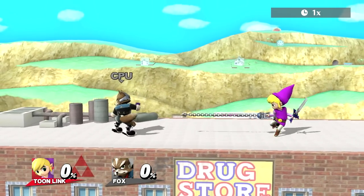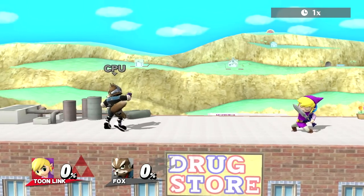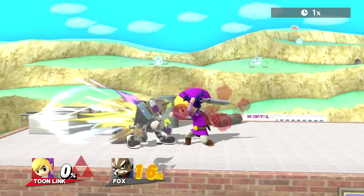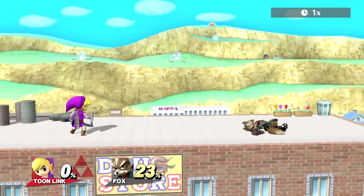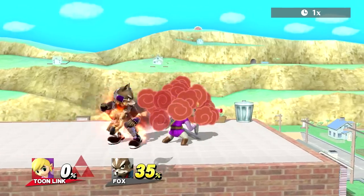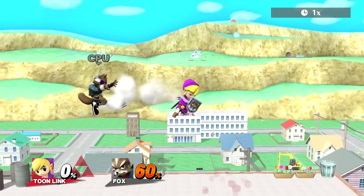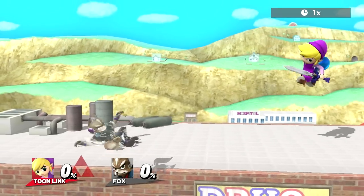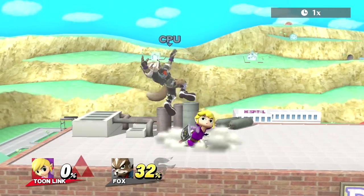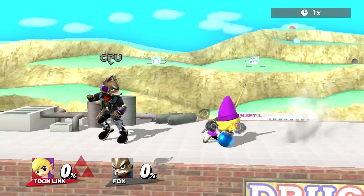If people tend to block a lot against you — I talked about using Zair in my previous video — but another setup at low percent is boomerang into bomb into grab, and that's going to be a string right there. So at low percents: boomerang, bomb — you can even do boomerang, bomb, up tilt — and from there you can get some other strings going. You want to throw the boomerang first and then go into your up tilt strings into up smash eventually, depending on percentage.